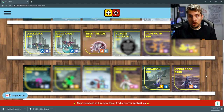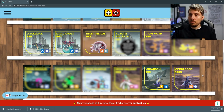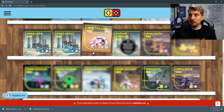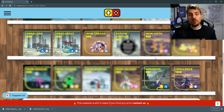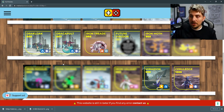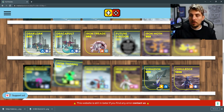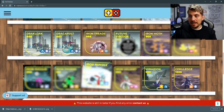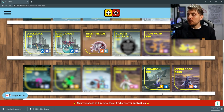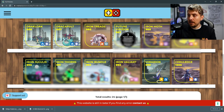Then we have the future Paradox forms, which are going to be Iron Treads — the future form of Donphan, seen in the trailer. We're going to have Iron Moth, the future form of Volcarona; Iron Hands, the future form of Hariyama; Iron Jugulis, the future form of Hydreigon; Iron Thorns, the future form of Tyranitar; Iron Bundle, Delibird's future form; and Iron Valiant, which is going to be the Gallade future form. Then we've got Miraidon and Ceruledge, which are version exclusives for Pokemon Violet.